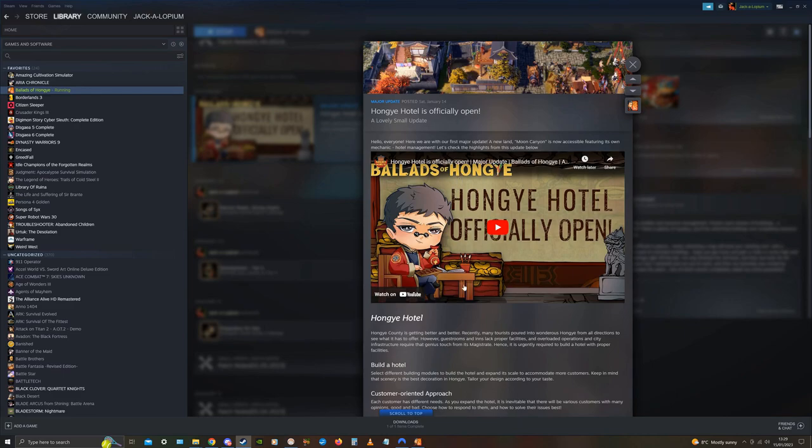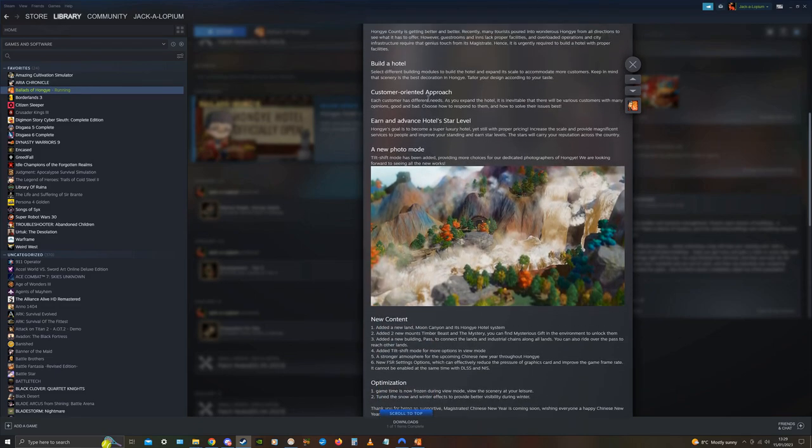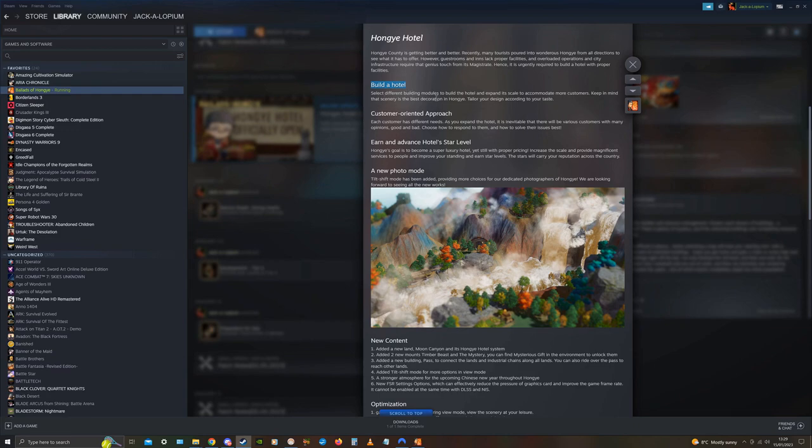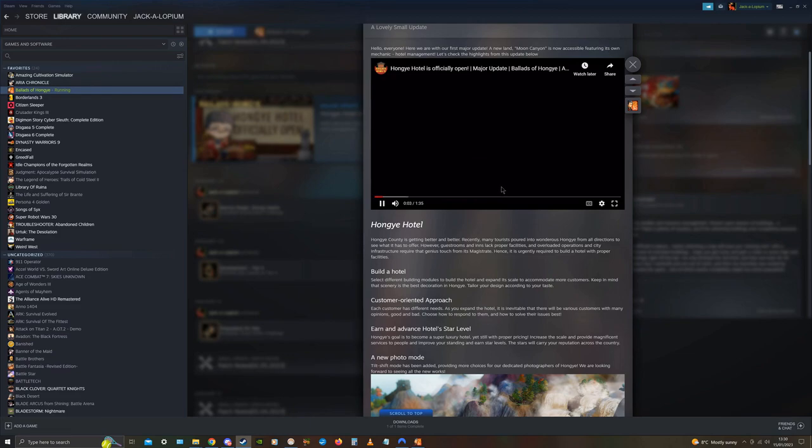It's Hongye Hotel. They're using dated patch numbers — it would be like 1401 2023 as the patch number. It's a patch that allows us to run Hongye Hotel. You can build a hotel, select different building modules — it's like a modular hotel system. How amazing is that? Customer oriented approach and an advanced hotel star level. We've also got a new photo mode with tilt shift added. You can check out the video for yourself — we're watching a YouTube video inside a YouTube video. So that's content.